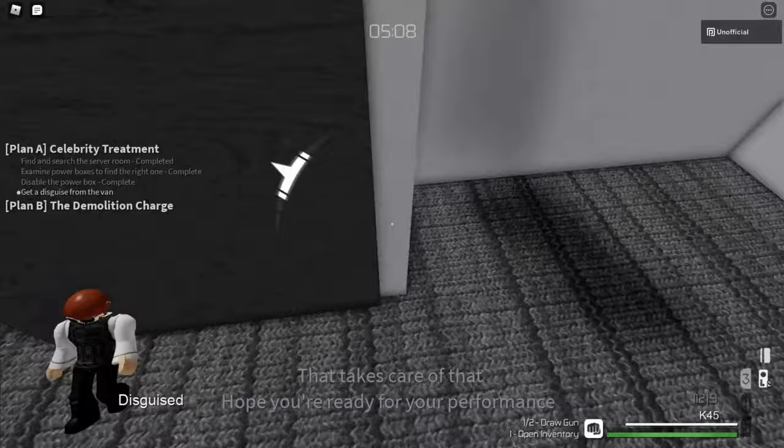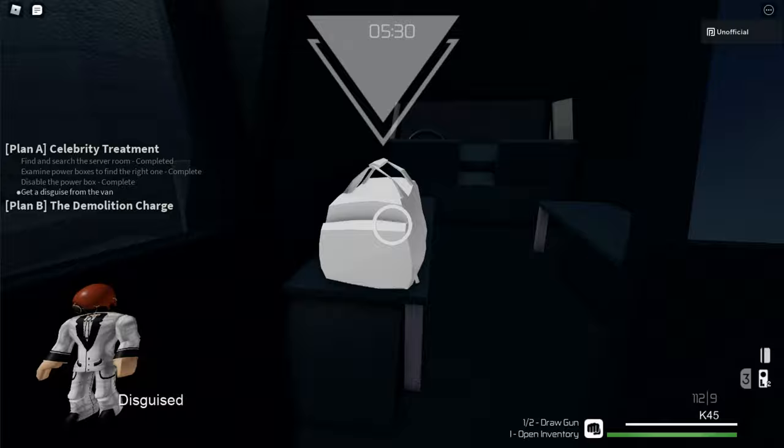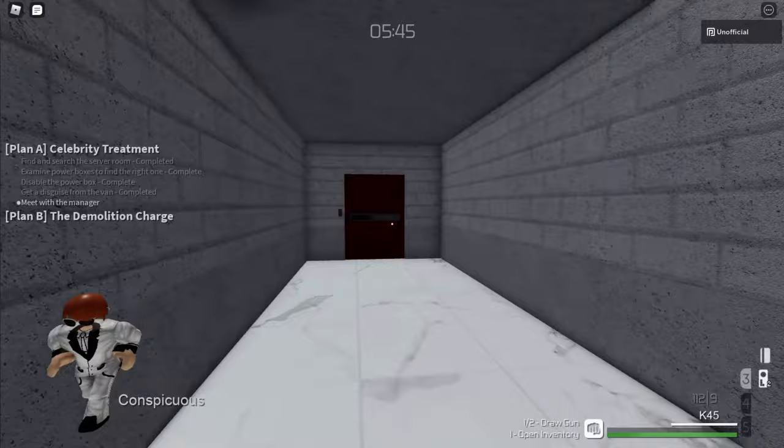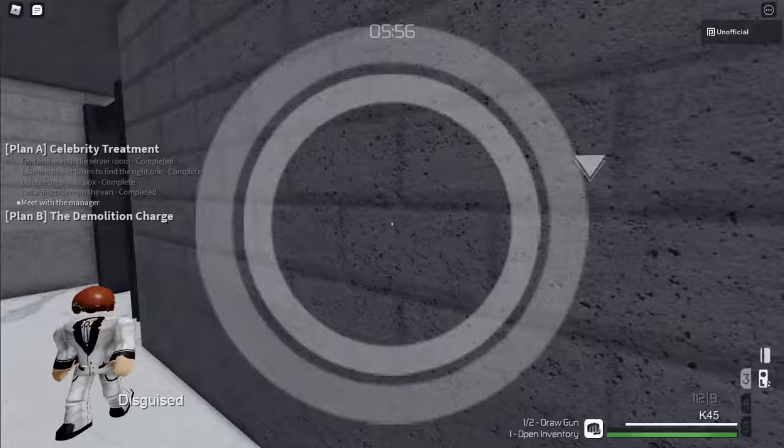The next step is to take the white disguise from the van at spawn. Then go to the lobby area and approach the manager. Instead of waiting for the manager's dialogue, go straight into the vault. Ignore the guards for now and go to this area. Since you have the engineer class, you can disable the sensors to open this door.